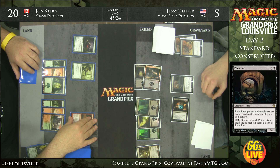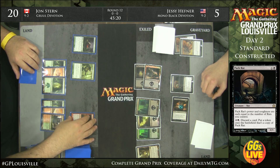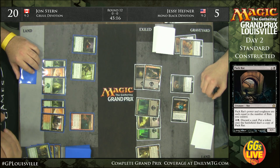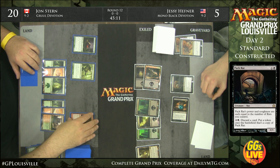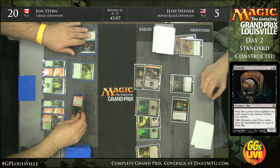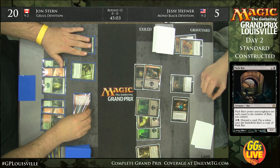Jesse has two cards in hand. He can activate Mutavault and make a Pack Rat token — Pack Rats would be 3/3s — and block the two ground guys remaining. So John really just wants to get the Dragon in there, and once he goes for Monstrous he's going to be winning this game.